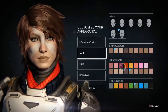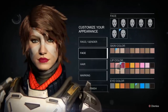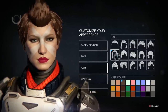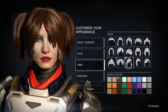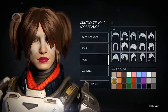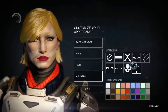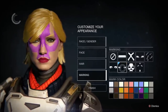You've got your standard skin color, lip color, and eye color. The hair is obviously more feminine and longer - still got that cyber, futuristic, steampunk feel. The markings stand out especially if you really want to go hard with them - some combinations are pretty atrocious though. But that's the basic female human.